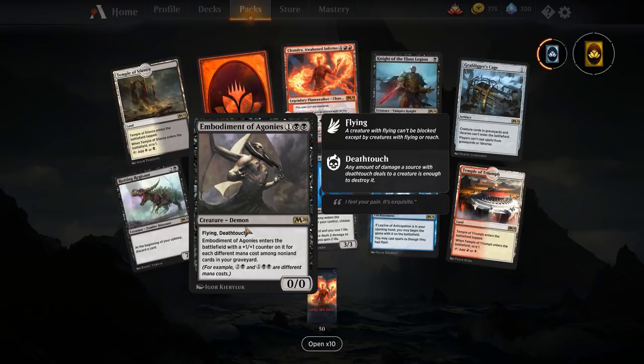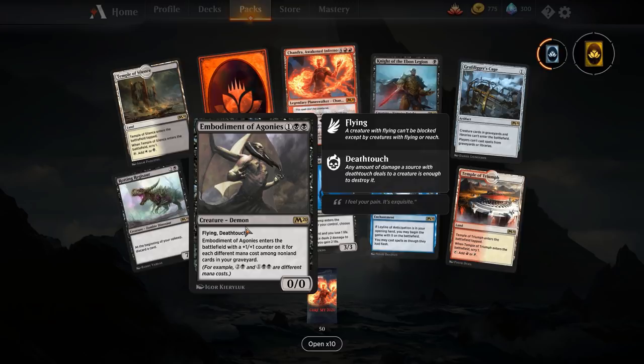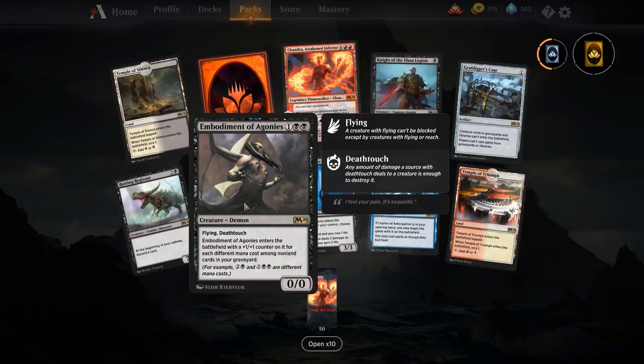Embodiment of Agonies — three mana for a 0/0 with flying and deathtouch. It enters with a plus one plus one counter for each different mana cost among non-land cards in your graveyard. Two-and-a-black is different from one-and-two-black, so it's really easy to get this to be a lot bigger than it looks — it counts different colour combinations rather than just the numerical mana cost. You're going to need something like a Stitcher's Supplier and a bit of luck to get a decent body on turn three. A 3/3 for three with flying and deathtouch isn't the worst. In a graveyard synergy deck you'll probably want this as at least a three-of.